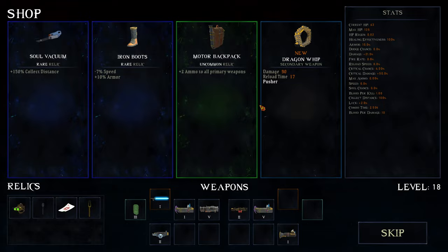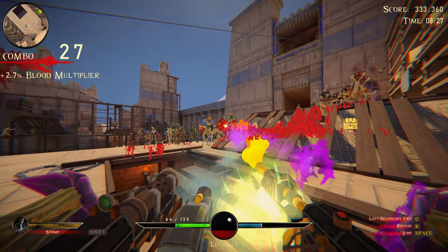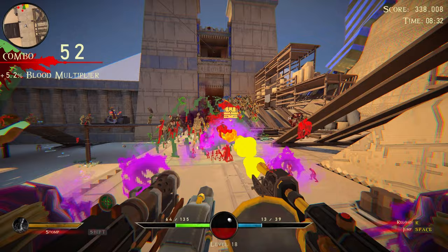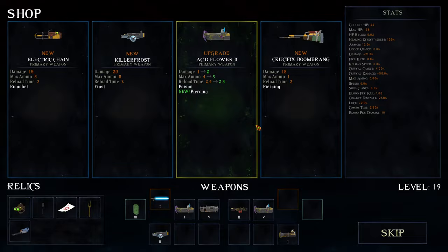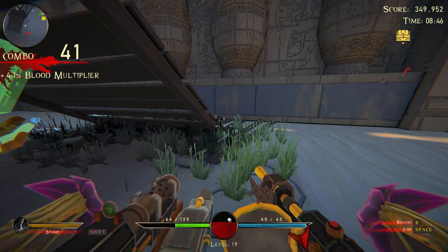We just took a bunch of hits. 150% soul collection distance is a large amount. Taith might have gotten a buff. Come on, flower plant, do something! I think I have to come this way. Lightsaber adds exposed - that's pretty great.